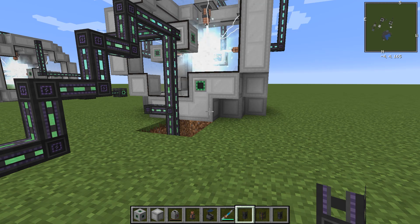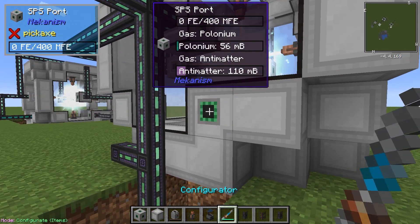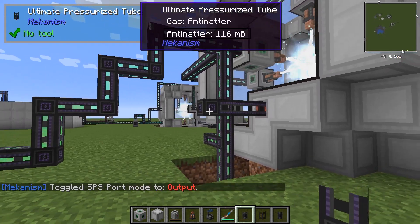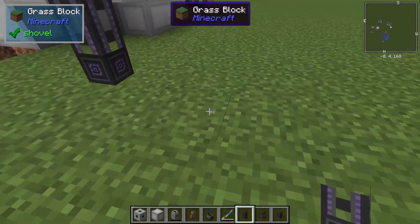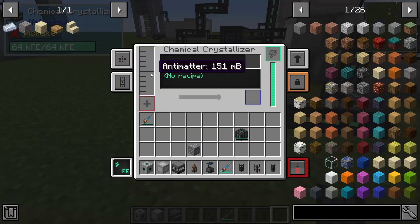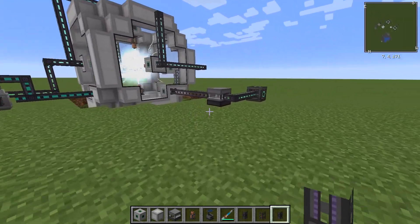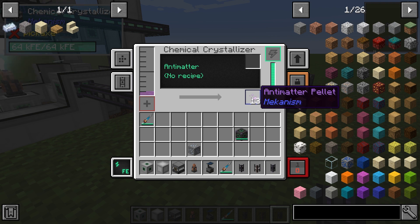You can always break pieces off of the induction matrix and use them to upgrade it. The actual antimatter that the device produces is also considered a gas. To get that into a position where you can actually use it, you're going to need a chemical crystallizer. That's 1,000 millibuckets of antimatter for a single antimatter pellet. This one over here is a little bit quicker — we have 13 antimatter pellets saved up.